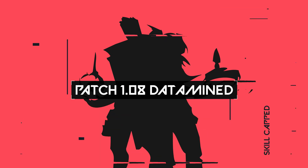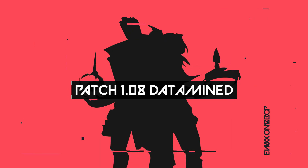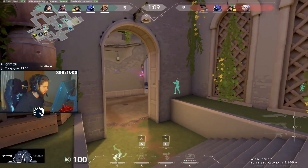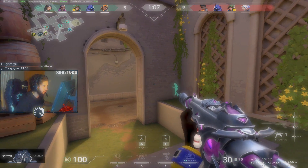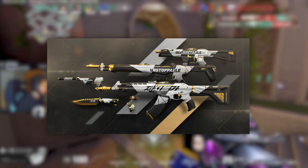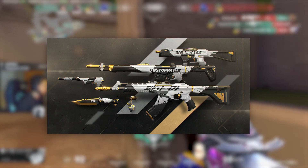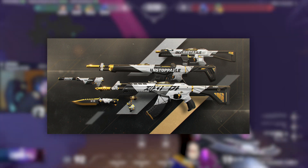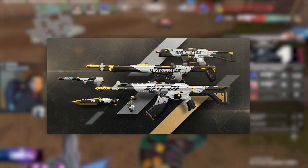Starting us off today, we will be going over all the datamined content coming from patch 1.08. This patch was filled with a ton of new files and 4 of those were all cosmetics. Our first cosmetic that was introduced was the skin collection Ego. During this past week, Valorant released many tweets regarding the skin collection and you're now finally able to purchase the skin in the store.